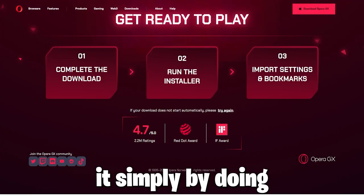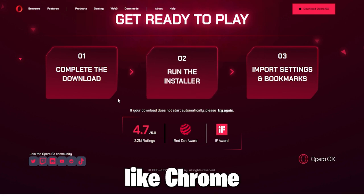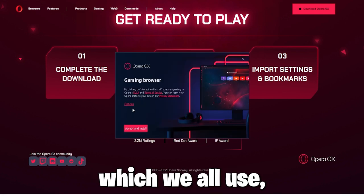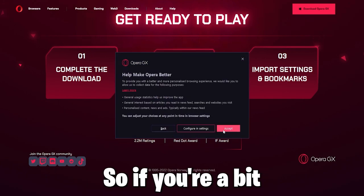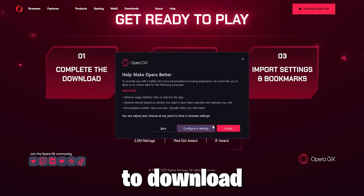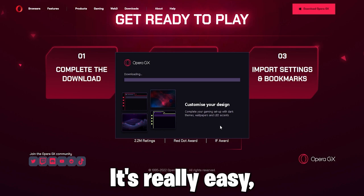Download it simply by doing these steps on PC. Opera GX is like a browser like Chrome or Microsoft Edge, and you can also download Opera GX on mobile from the App Store. If you're a bit lost on how to download and claim free Arsenal skin bundles, just follow what I do. It's really easy.